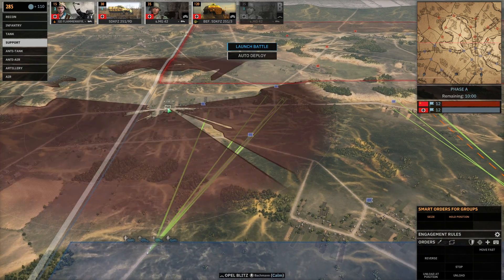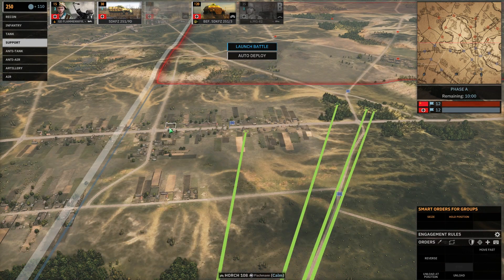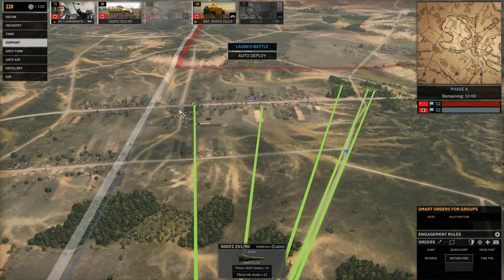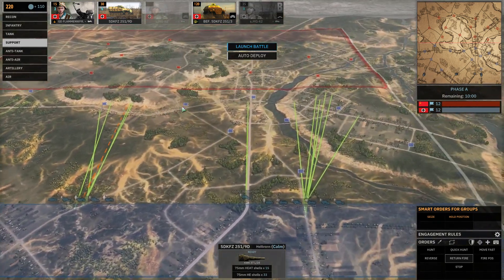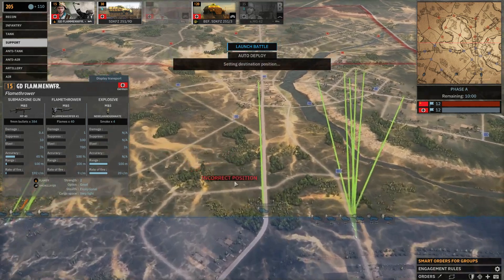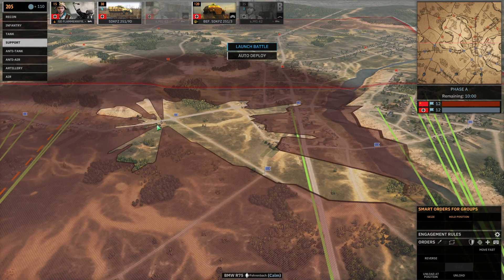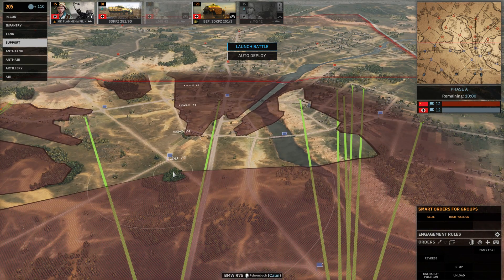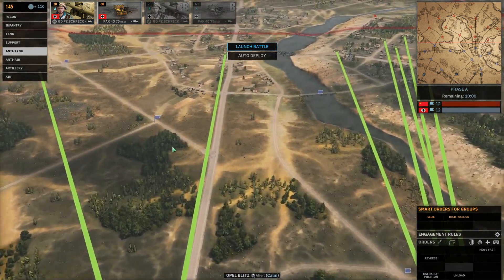I need to place that MG with a good line of sight — maybe even here, actually. Yeah, that's a good space. I should put an SDKFZ there as well. Let's send it on a quick move to here and then another quick move to here. This flag is not contested yet, so I need to send a motorbike. I need to remember my lessons with Flix: always send someone to your flags. I think he might come rushing down here, so it might be a good idea to put a sort of defensive Puck in here.